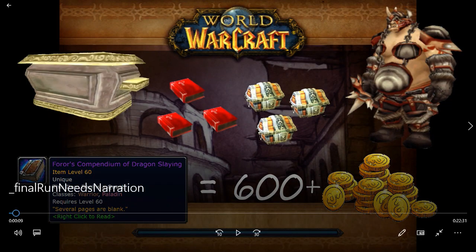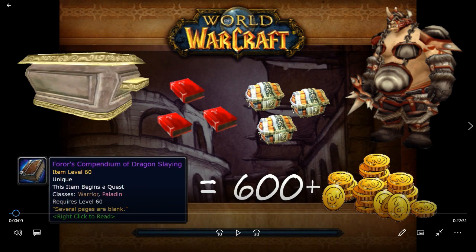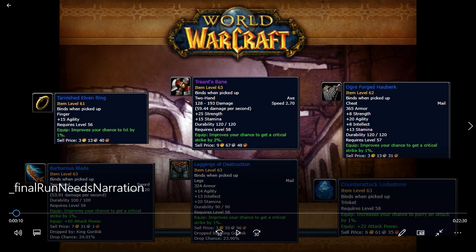First, let's talk about the loot. This is going to be what you hope for — this book. Every time this drops, you get anywhere from 600 to 1,200 gold. That alone is your epic mount, and that is one of the many reasons that this run is so enticing once you hit level 60. Not only could you potentially get one item that gives you your epic mount, but you could also get a slew of other items that are super useful for hunters.